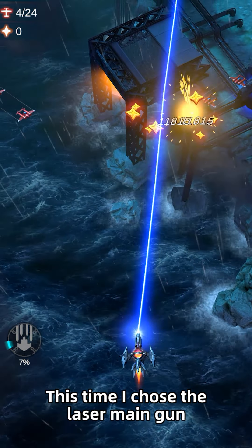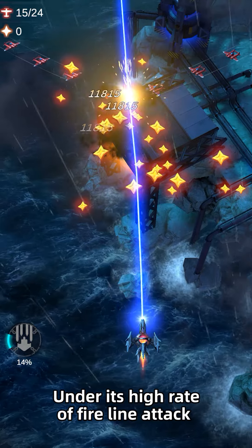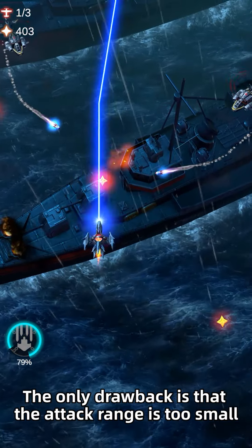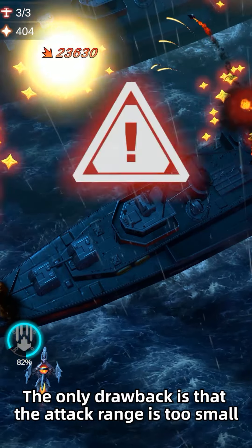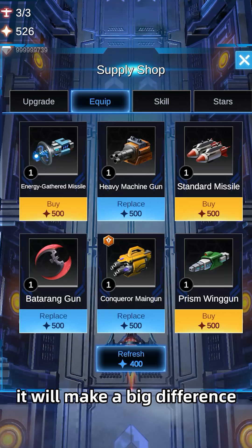This time I chose the laser main gun, which is the most useful weapon in the early stage. Under its high rate of fire line attack, the early enemy cannot run away. The only drawback is that the attack range is too small, but once we equip our fighters on the next supply ships, it will make a big difference.